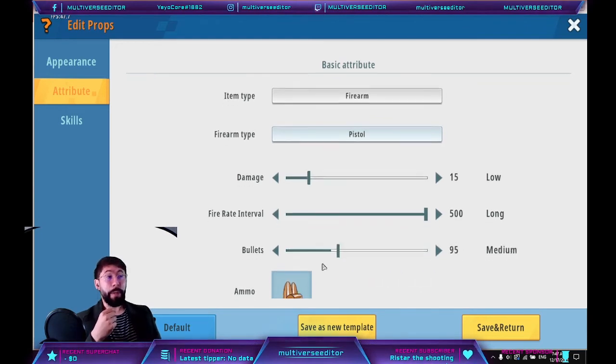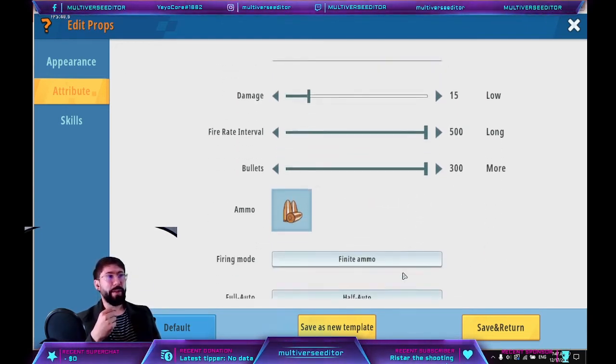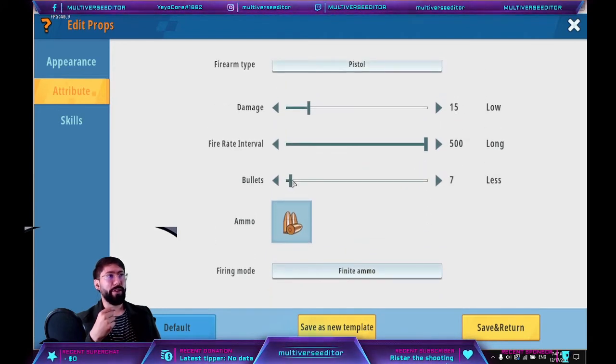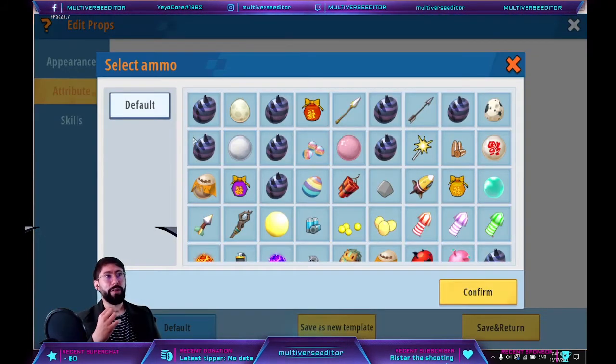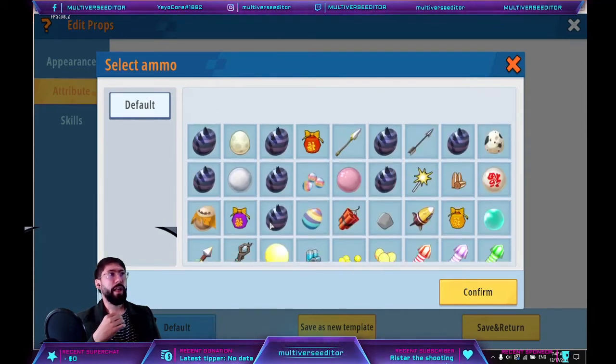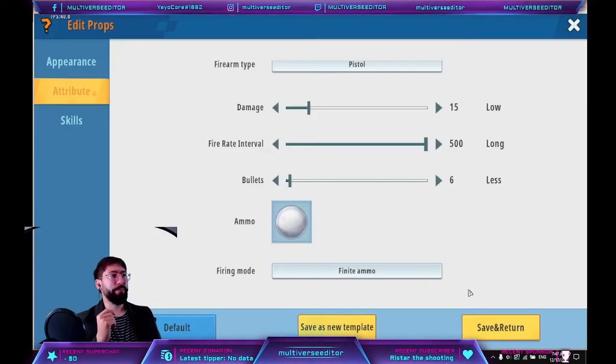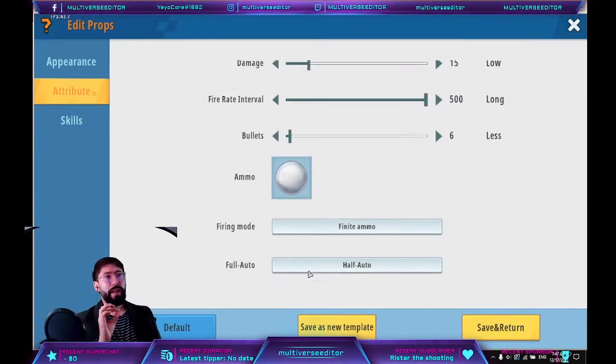Here you can set the amount of bullets per magazine. This depends on what we select — for example, 6 means the player reloads after 6 bullets. For the ammo, choose the snowball that we just created — make sure it's the one you created, not the default in-game one. The firing mode has options: 'infinite ammo' means you don't need the ammo item in inventory but you still need to reload; 'finite ammo' means you must have the ammo item in inventory to shoot; 'infinite magazine' means you can keep shooting without reloading.